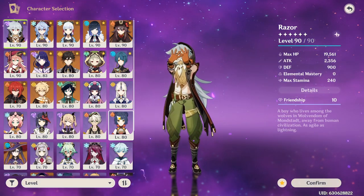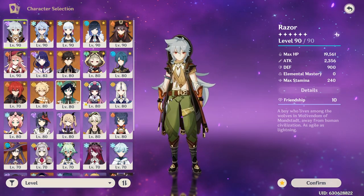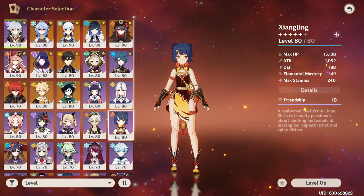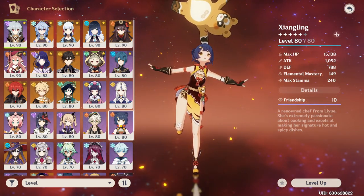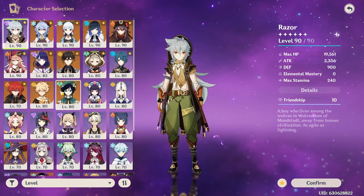Zeph wanted me to look at the start characters from Razor down to Diluc. He also wanted me to look at his Xingling. I'm assuming you want most likely build advice and team compositions you can run Xingling in. So we'll get a little bit into that once we look through your start characters, and we'll go from there.